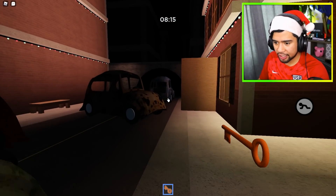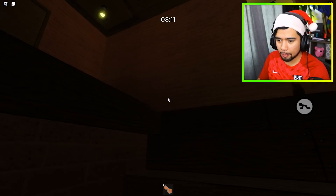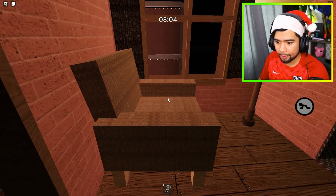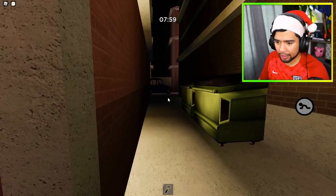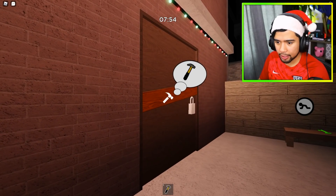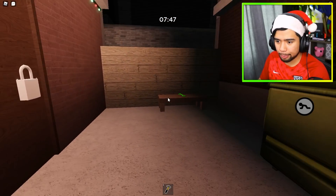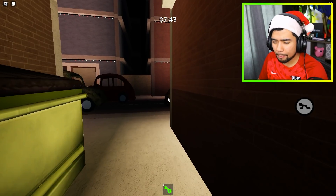Let's go back into the main building we spawned in. I think I hear the Piggy walking around upstairs — hopefully still trapped. Inside we got a hammer. Back in the alleyways — this map isn't that big so it's pretty easy to solve. Let's open that up. We're literally doing a crazy speed run. Let's grab this green key, which is inside the main building.